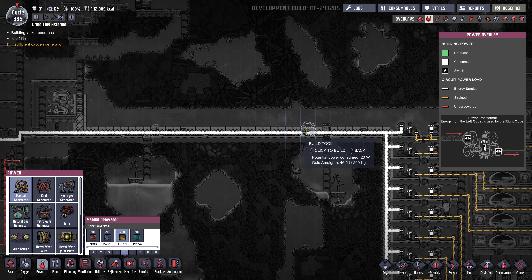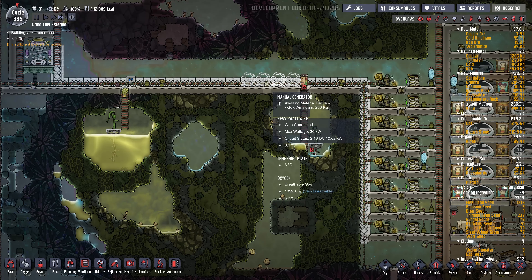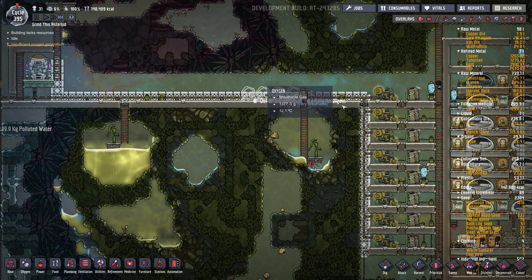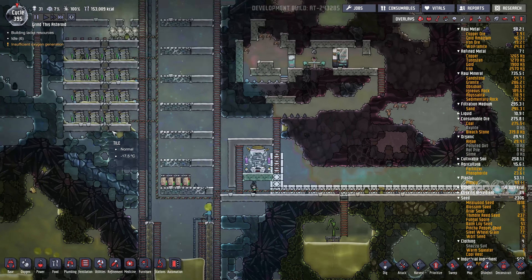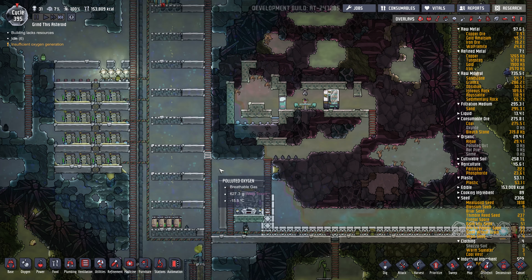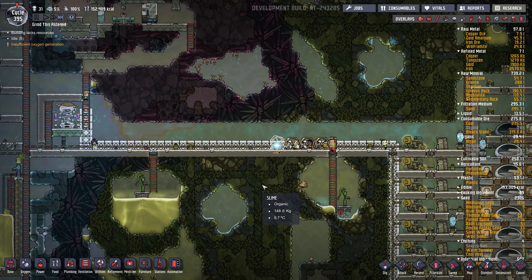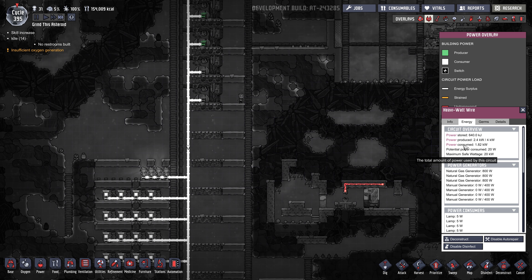I want to see if we can generate power along here without driving the dupes completely mad, because the decor is going to be really bad in here. I'm going to try four manual generators here. It can be a bit cold in here for them. Let's disable a few of these — disable two of those — and we'll draw down these batteries a bit and see how things work. Decor is minus 300.